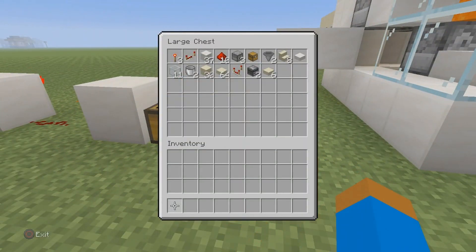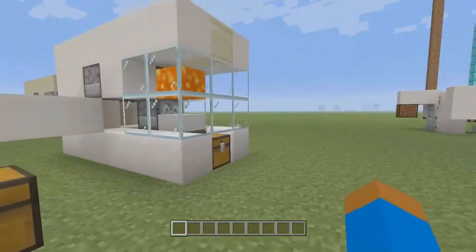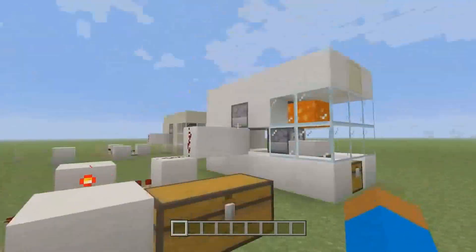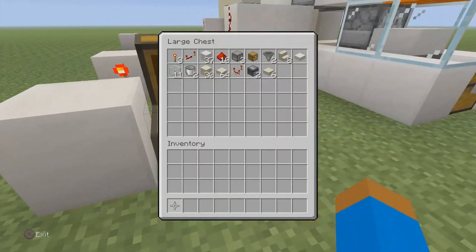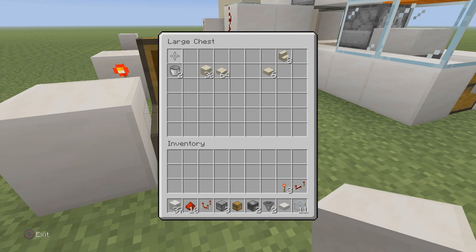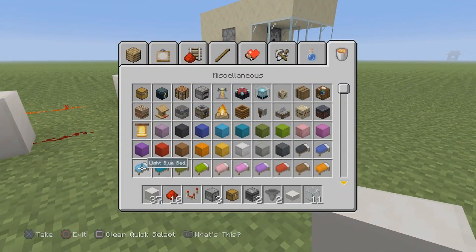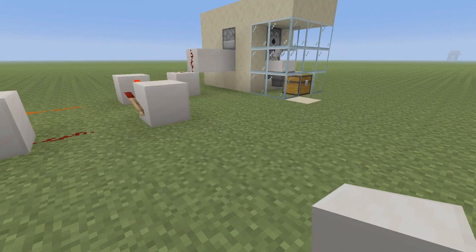Everything you need is in this chest. Ignore the quartz blocks, half slabs, and stairs — those are just for decoration. This is all you need. I'm going to grab it right now, and obviously you're going to need a bucket of lava because you want to kill the chickens.